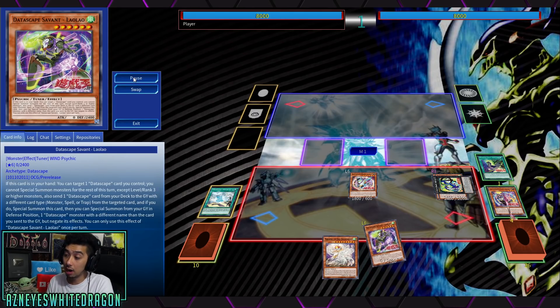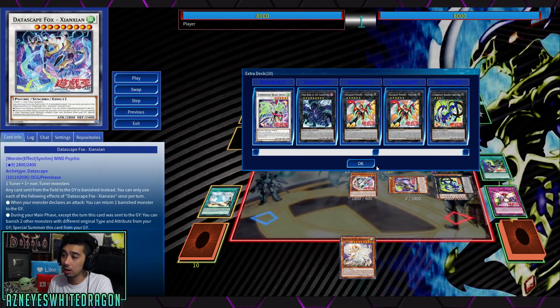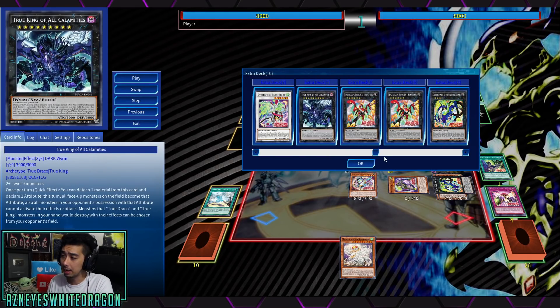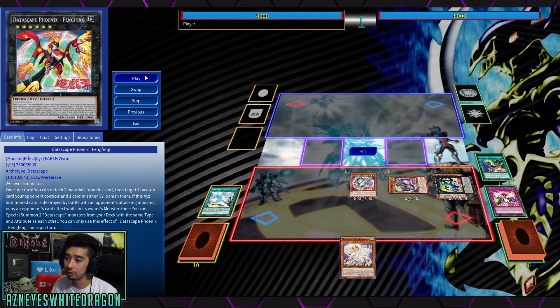We can instantly go into rank 6 plays with this if we want to. If our opponent happened to make a board, we can go and make Fang Fang. Fang Fang detaches 2 materials, targets a face-up card your opponent controls and one card — you can banish it from the graveyard, so you can get a plus with it. If you need to get rid of a specific card, you can make that as an option.